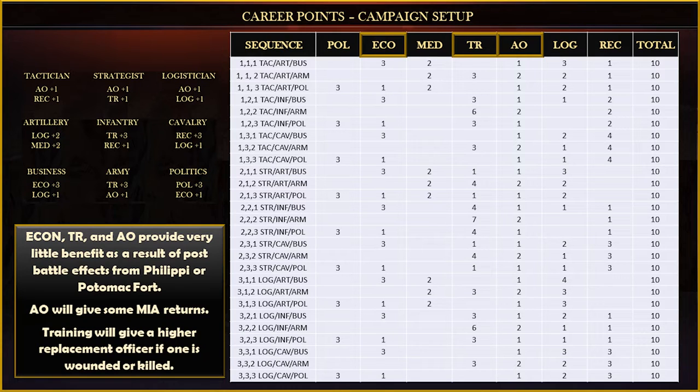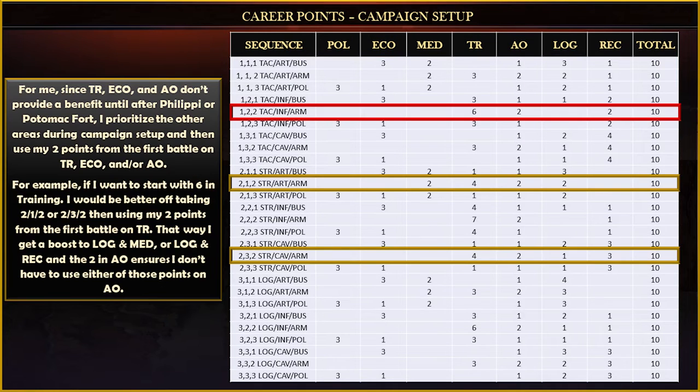On the other hand, economy, training, and AO offer extremely little value in the outcome of the first battle. AO might give you a couple extra soldiers from returning from missing in action immediately after the battle, and training, if you have an officer wounded or killed, will give you a little boost into their replacement. Keep that in mind when making your campaign setup choices.